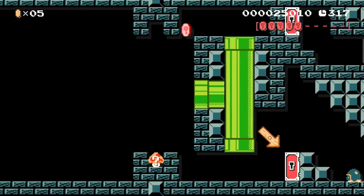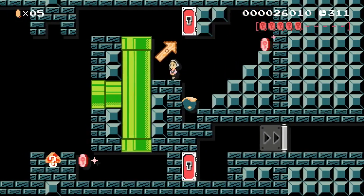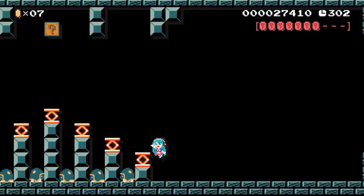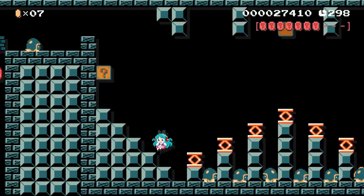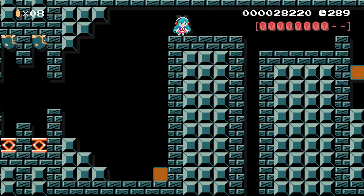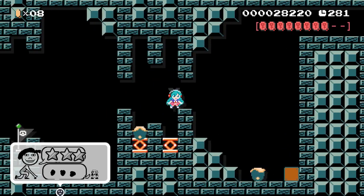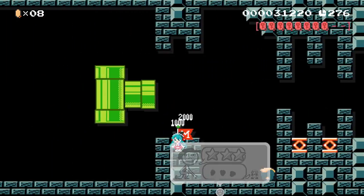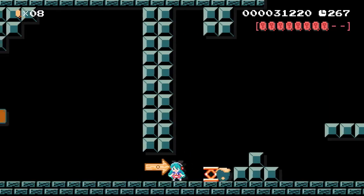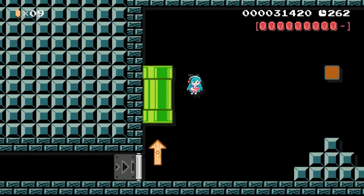Got a coin here, get hit, doesn't matter. They're hidden pretty well, actually. We need three more, and we haven't explored this section yet. Another one-up, so useless. Come up here, get that one — we've got two left. Come back, get that checkpoint again. It's good to have checkpoints that reset like that, because if you die and you lose your red coins, you have to go back and get them again. We get that ninth one.